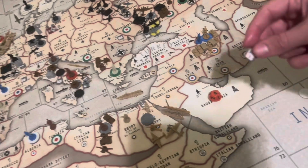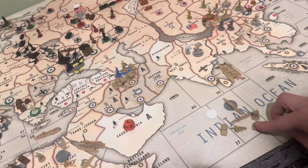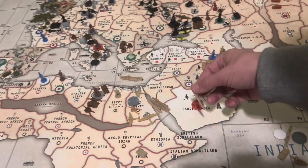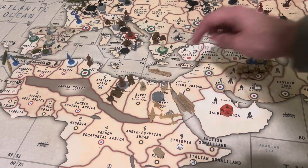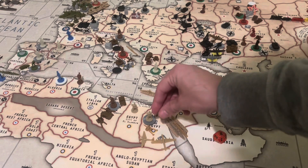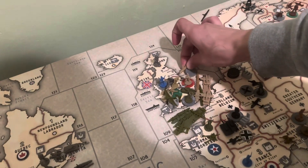And I believe that is it, so placement of units: the minor industrial complex is going to go into Iran. One destroyer is going to go into 39, alongside one tank in Calcutta. I'm going to place one transport in C-zone 81, with one infantry in Cairo, and a tank. That leaves me with two transports left and they're going to go in the English Channel.